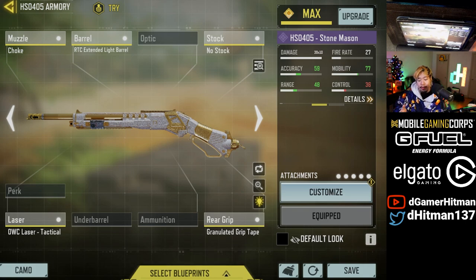This is the build that we went with — it's literally the same build that I've been using with the HSO. It is probably one of the better shotguns to use, especially after the buff. However, I still think the R9 or the BY-15 are going to be my favorites. I started using the R9 more because I feel like it has a little more upside, but if you're really consistent with your shot, this is probably the better one.